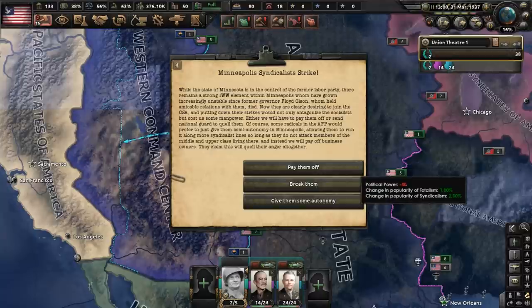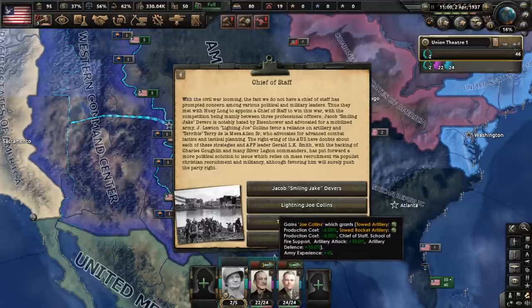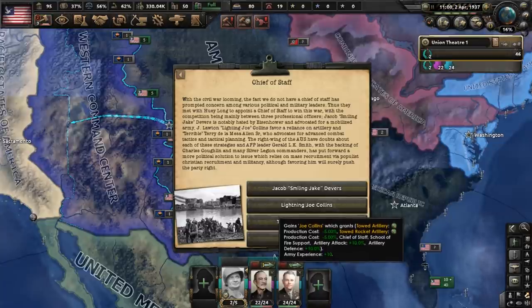Meanwhile, Minnesota syndicalists are on strike. We're going to pay them off to get them to stop — it's only going to cost us political power, and we will always have more of that coming in. With civil war looming, we must pick a Chief of Staff. Let's go with Lightning Joe Collins, who favors a reliance on artillery, and he probably has the best synergy with the Superior Firepower Army Doctrine.